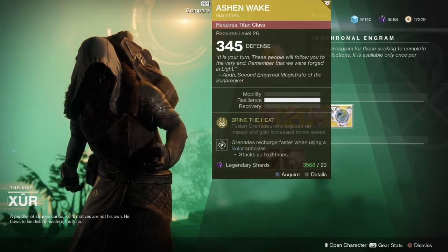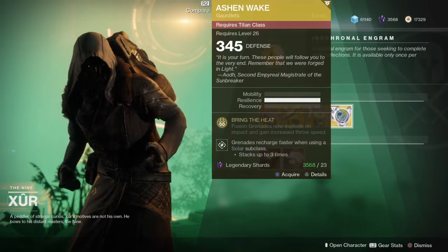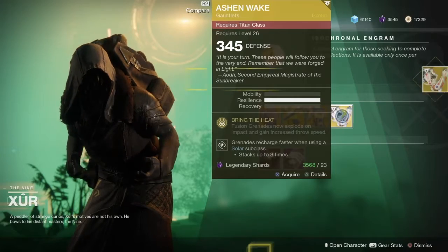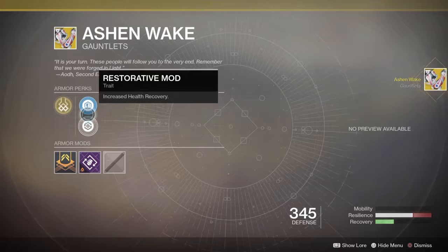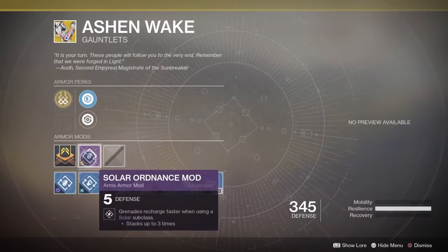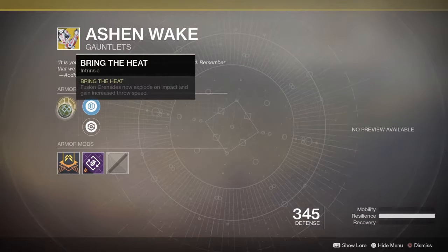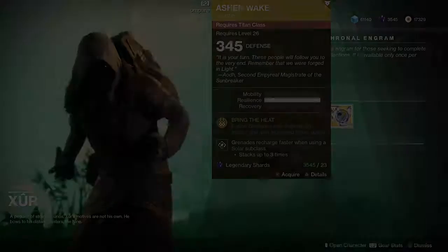We also have the Ashen Wake for 23 legendary shards — fusion grenades now explode on impact and gain increased throw speed, and grenades recharge faster when using a solar subclass. I have not gotten them yet, so let's take a look. The perks are increased resilience, increased recovery, the grenade solar mod, and Bring the Heat — vision grenades now explode on impact and gain increased throw speed. Pretty cool.